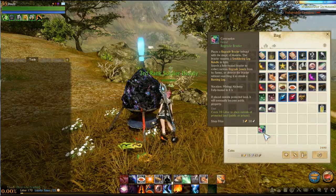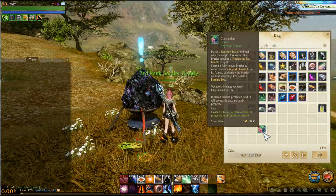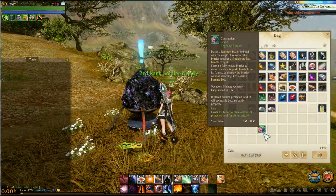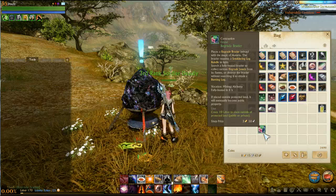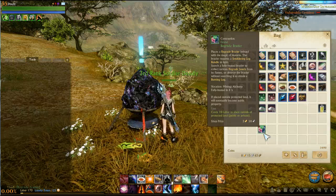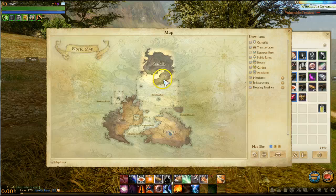The big change is that this is now the only way to get burning logs. As you can read in the description right there, it says you can destroy the brazier without searching it to obtain a burning log. This has been confirmed by Trion Worlds — you can no longer just get burning logs by mining the trees up here in Auroria.